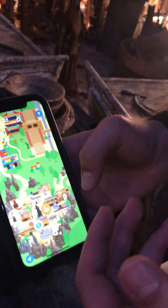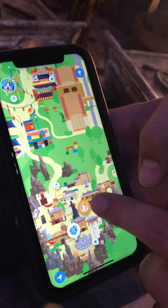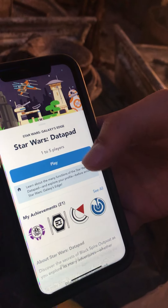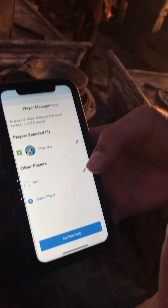When you enter Galaxy's Edge, you can open your Play Disney app and click on the Spire, and it will open Star Wars Datapad for you. A Datapad is just a device like a mobile phone, but in Star Wars.